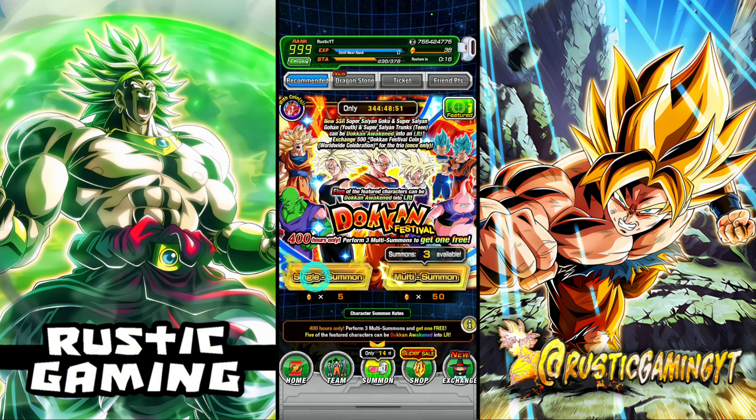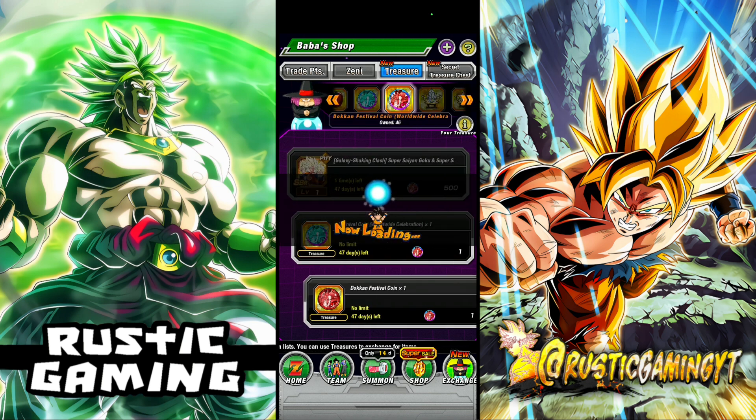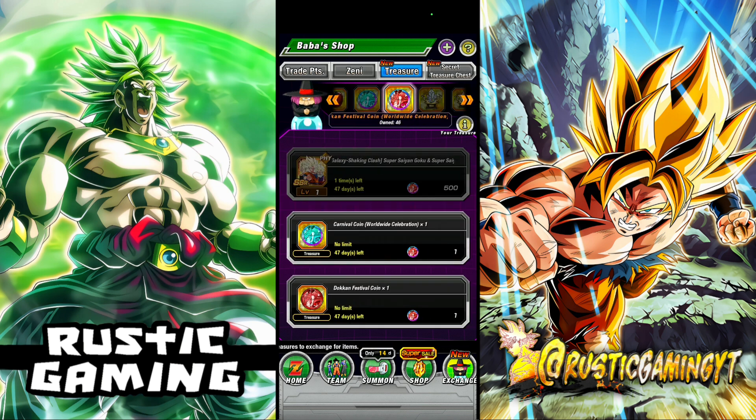The good thing is you have three multis - 150 stones plus you get the last one for free. Good chance to get stuff as well. And probably the biggest thing I should mention before we look into the banner is you can get a guaranteed copy of one of the new units. There's a new pity system here, and basically every coin that you summon - so let's say you summon a Carnival banner or Dokkan Fest - you get a certain coin-looking thing. I think they just call it a Worldwide Coin.